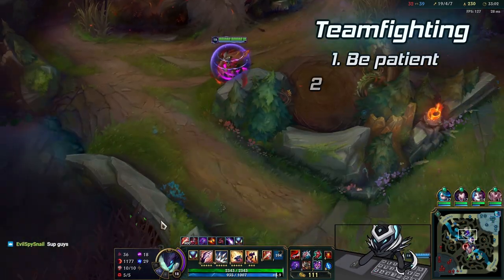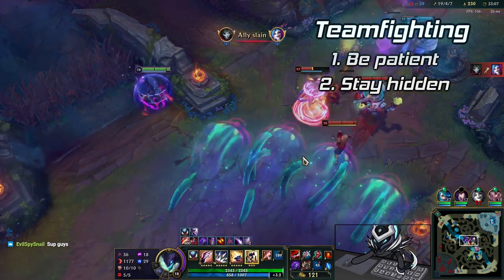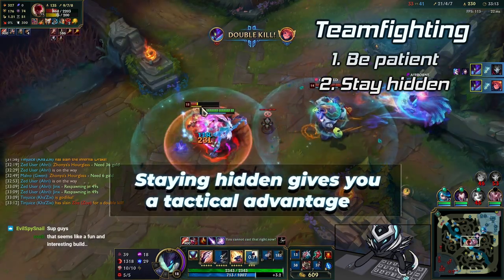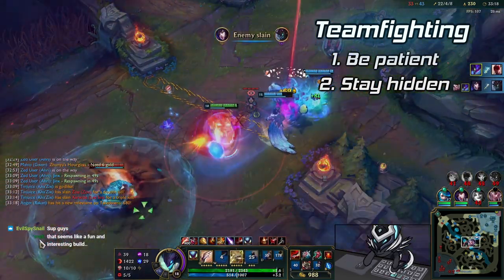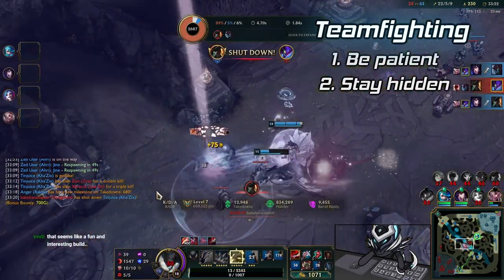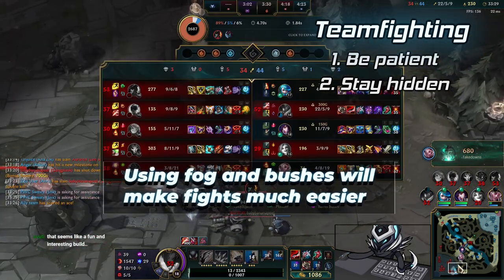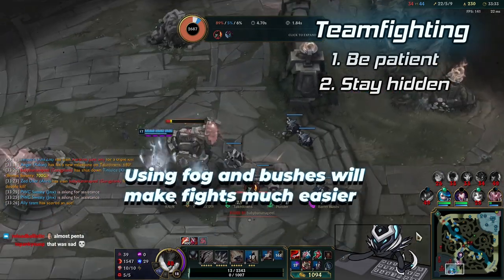The second teamfighting tip is to stay hidden. Khazix's abilities are easily telegraphed meaning that it's easy to predict what he's going to do, with his ultimate being an exception. By staying hidden up until the point where you start fighting, you gain the element of surprise which will catch your enemies off guard and make it much easier to execute your assassinations. This is generally more important with Assassin Khazix as opposed to Bruiser, but using the fog of war and brush to your advantage will go a long way in teamfights.